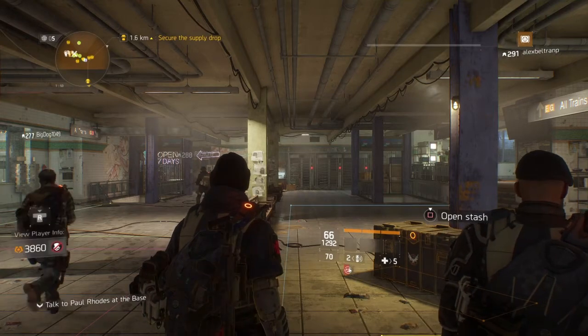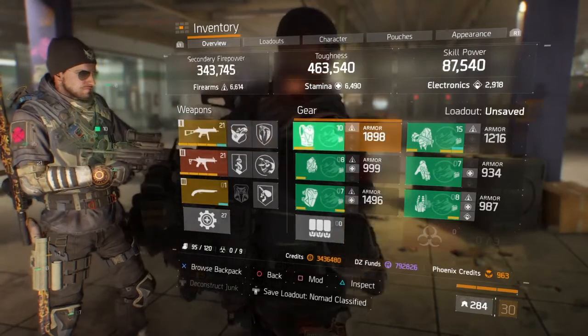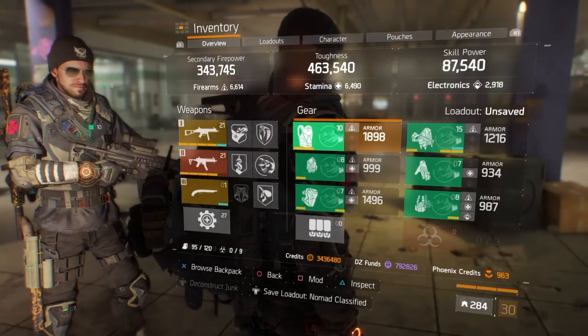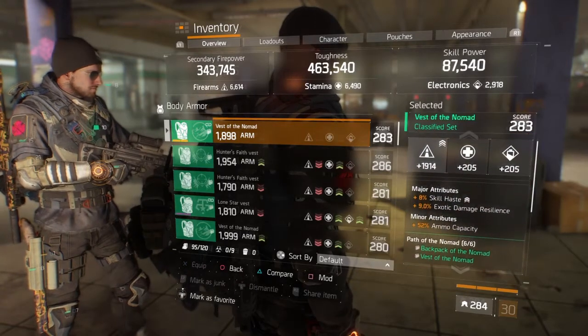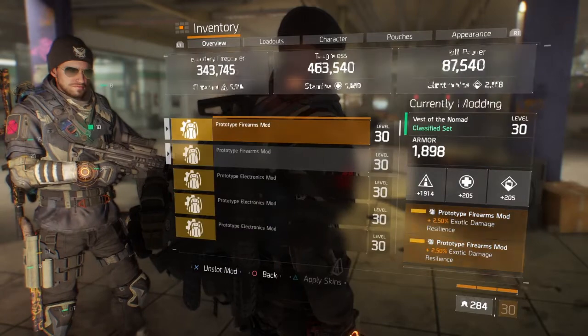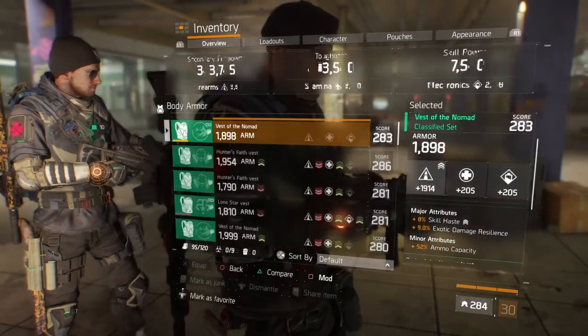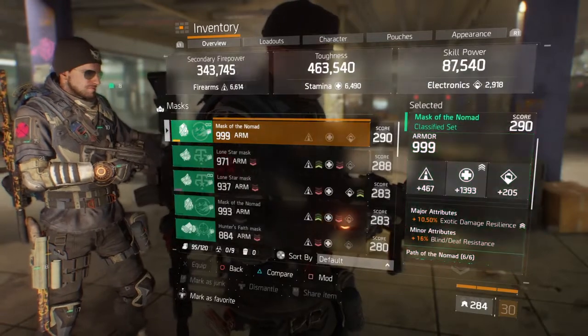This is the solo Predator's Mark immune build. If you have this build, you will not get shredded by Predator's Mark in terms of bleed. With that being said, let's get into the video. As you see here, I got this roll for firearms, and the main specs you're gonna have are skill haste and exotic damage resilience.